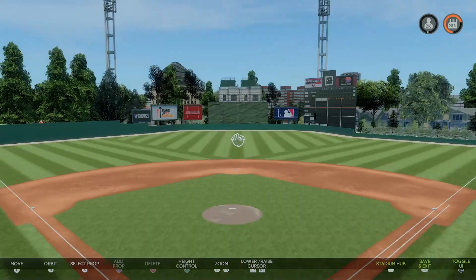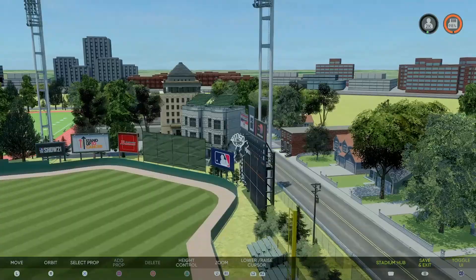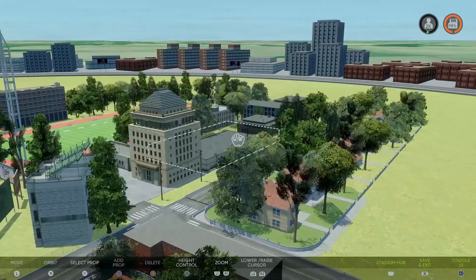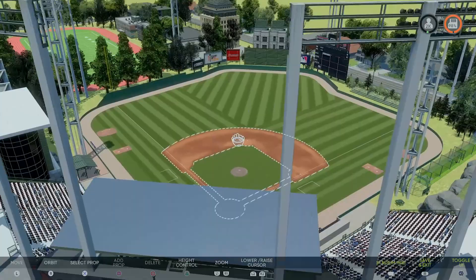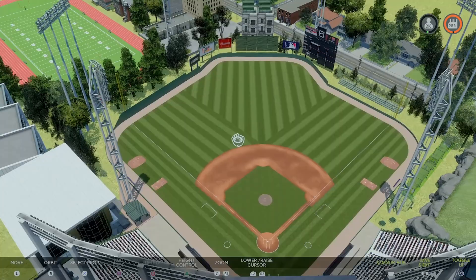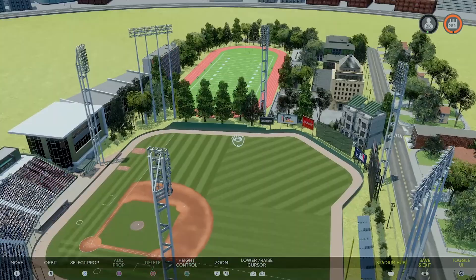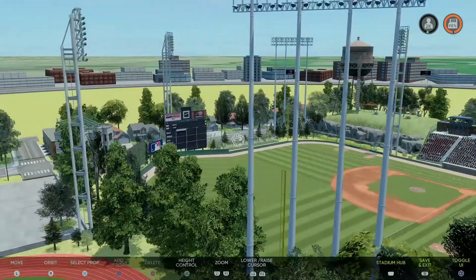So there you have it — that's how you download a custom stadium and play it in ranked online or just on your console. I hope this was super helpful. I hope you guys have fun finding crazy different fields people have made. Give me a shout out — I'm always searching for created stadiums, just like Kasabe's which I found on Twitter. If you've got a stadium you think is really good, let me know — I want to download it, play with it, and feature it in a video. Thanks for watching, hope this helps, see ya — peace!